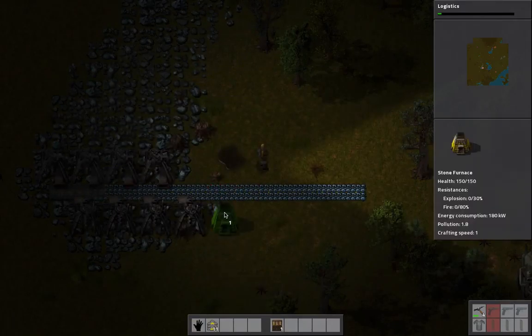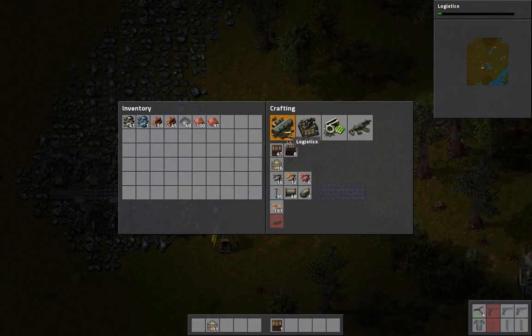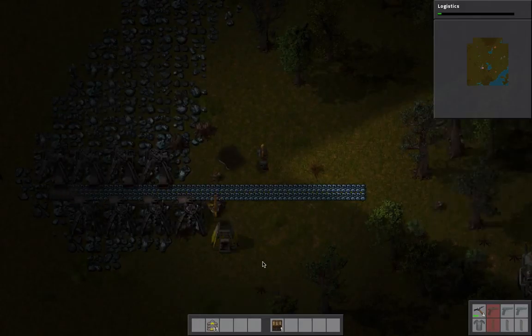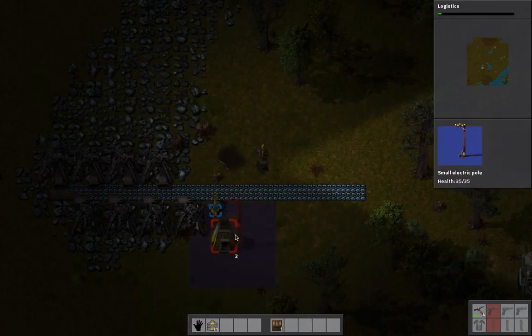We're going to put down one furnace like that, and then I'm going to make an inserter. Now this inserter - you notice we already bypassed the burner inserters. This one needs electricity since it's not a burner one. So many things here are using coal - I like to break the dependence on coal as quickly as possible.